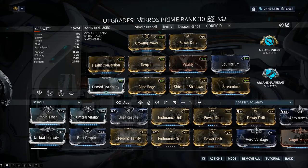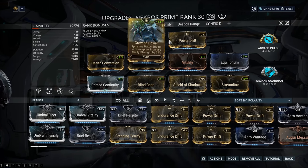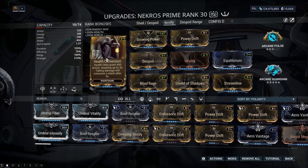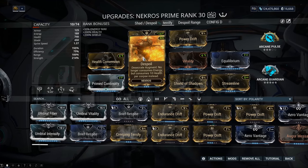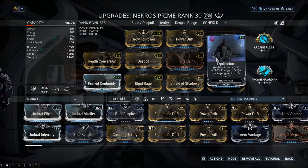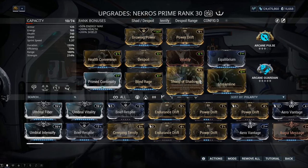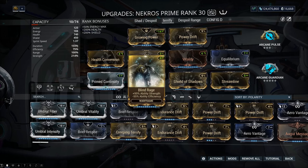Growing Power would be the aura of choice to increase the effectiveness of Blood Altar's heals, but I actually used Brief Respite for the 90-minute run. After running it, you find out pretty quickly that shields from Brief Respite don't do much and you'd get more benefit from additional heals from the altars for yourself and your shadows. Health Conversion, Equilibrium, Despoil, and Shield of Shadows are core for the reasons already explained. Blind Rage and Power Drift together get you to 214 power strength needed for 90% damage reduction, and Streamline offsets the negative efficiency from Blind Rage since I'm not using Flow.